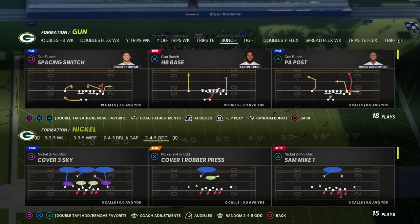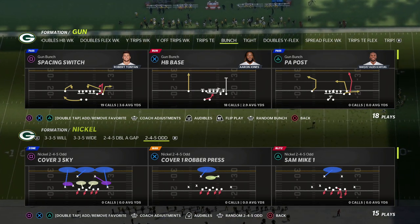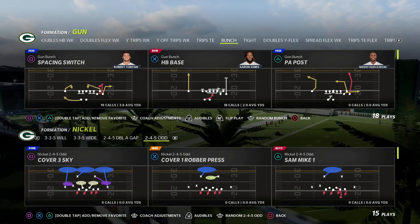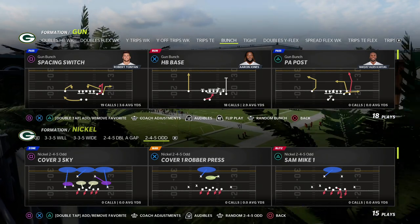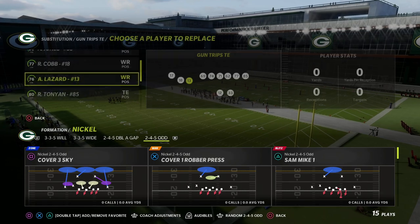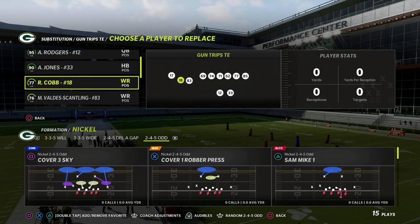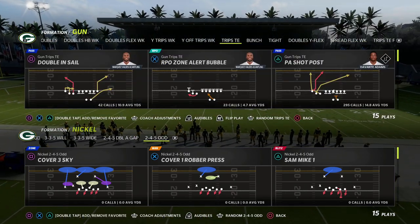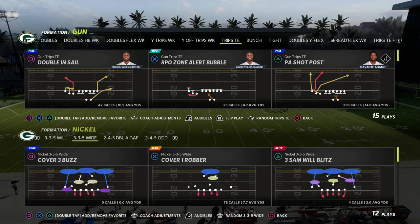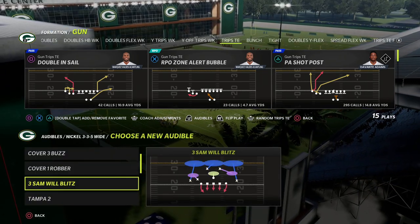In this video I'm going to show you one of the most important plays you can have if you're a trips tight end player in Madden. This play we're going to be breaking down is essential to running a good trips tight end offense, especially in Madden 23. The number one route we need in our arsenal to be effective is a deep corner route. Corner routes get the best separation against man coverage and are really good for breaking down zone coverage.